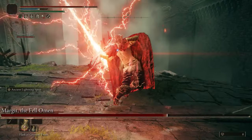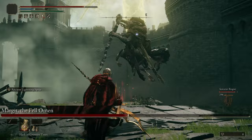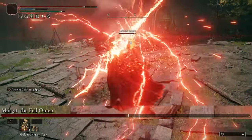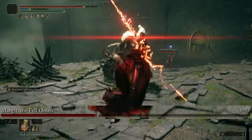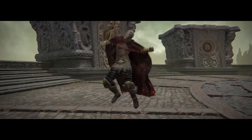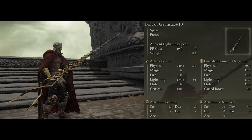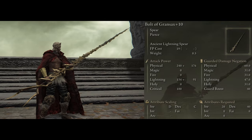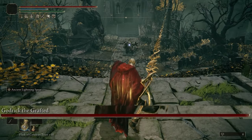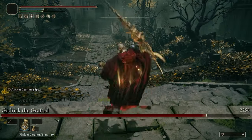Alright guys, I'll go over the build starting off with the weapons and then the spells afterwards. So for the weapons, we have a total of 3 we can use to cover close range and long range attacks, and the first one being the Bolt of Gransax. The scaling on it isn't anything crazy, but its base stats really make up for it, having 240 physical damage and 154 lightning damage at max level. Then it just increases more based on your dexterity stat, which is really nice.